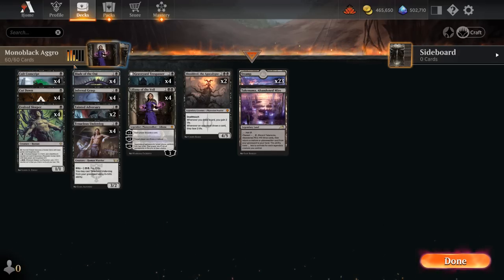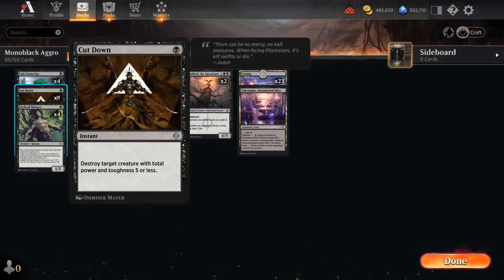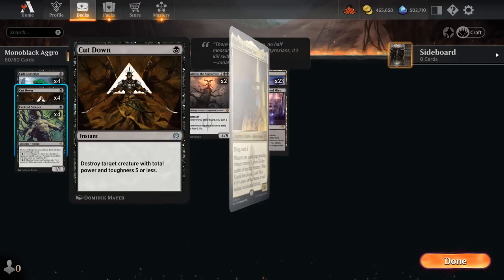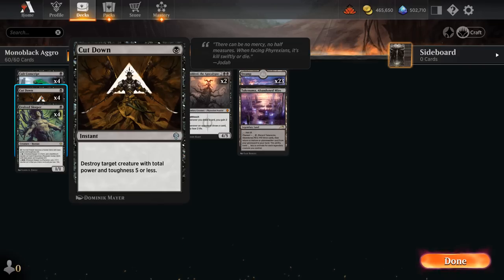We also have a new exciting removal spell at 1 mana: Cut Down, an instant that destroys a creature with total power and toughness of 5 or less. This can answer most 1 and 2 drops in the format, as well as some 3-drops like Raffine — the 1/4 that's notoriously hard to kill. Cut Down is excellent and will give us a great edge in aggro matchups especially, where having cheap answers is important.